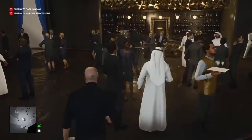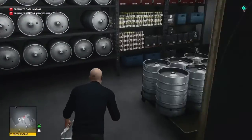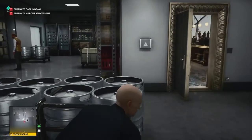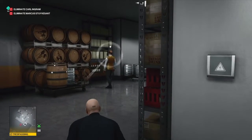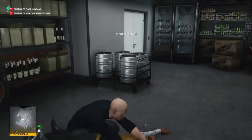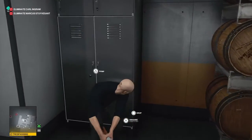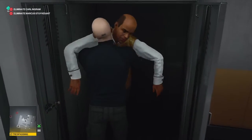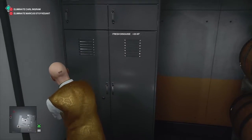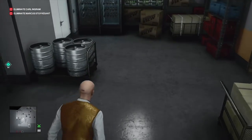We're going to make our way up into the atrium, around to our right, and up behind the black and gold bar. If the barmaid has her back to you, use the kegs for cover until the server in this area also has his back to us, at which point we can render him unconscious and hide his body in the closet provided.